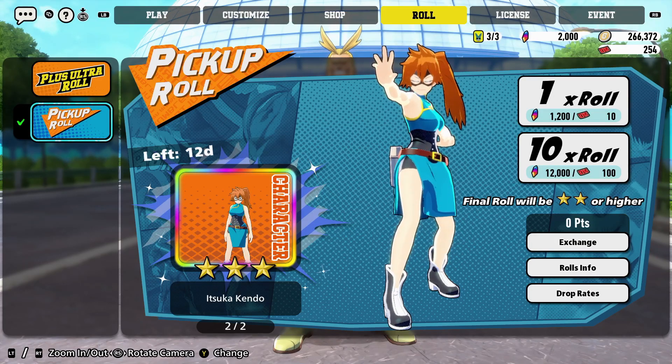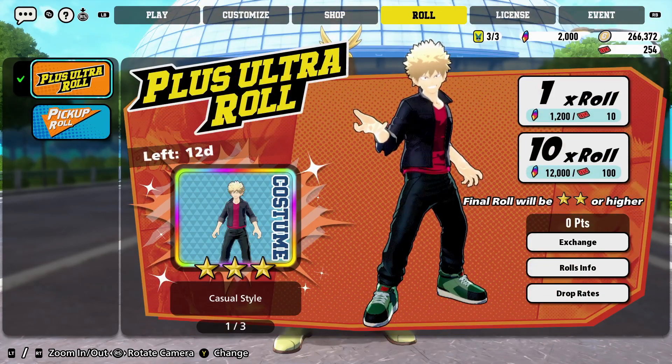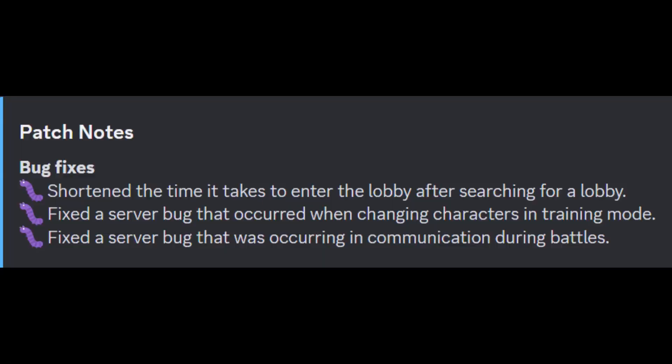Now let's get into the patch notes. The first thing we're going over is the bug fixes. There's a fix showing the time it takes a lobby to form after searching — I assume it means you're gonna get lobbies quicker, faster to find people. There's also a fix for a server bug that occurred when changing characters in training mode.